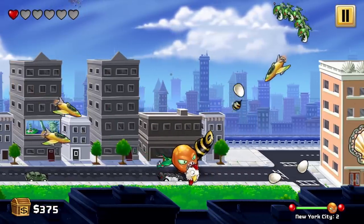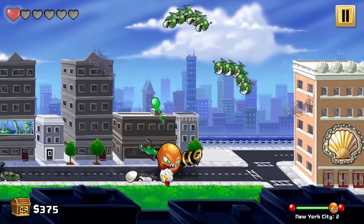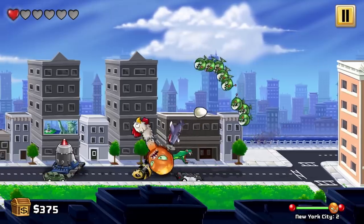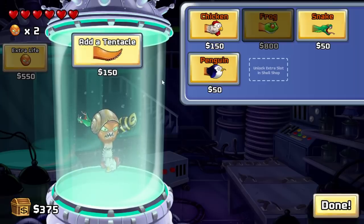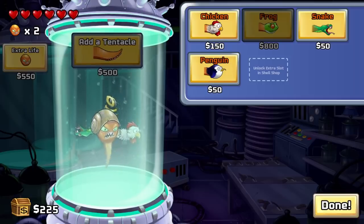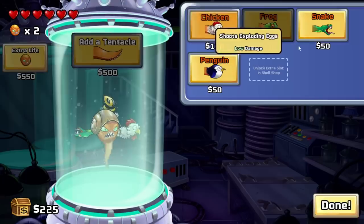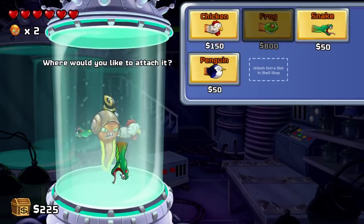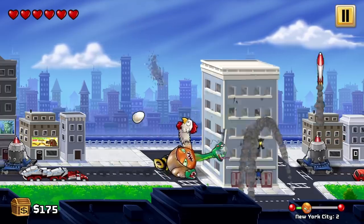Blow that up, blow that up. Good, very nice. Keep attacking, we've got to blow this guy up. Okay, I'm going to add a tentacle — so we have four now. We can freeze things with the penguin. We can get more splody eggs. Let's do more snakes — I want more snakes. Now I can melt things so much faster. I like it.